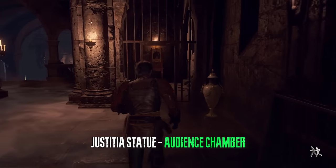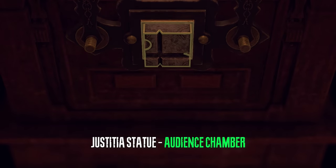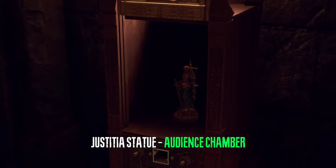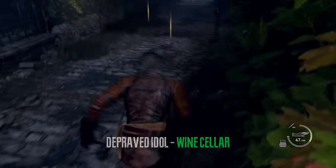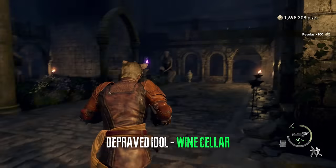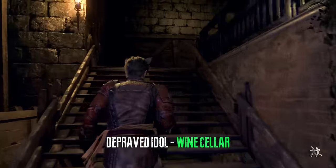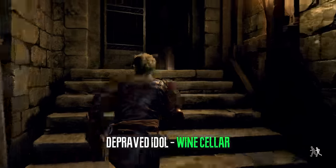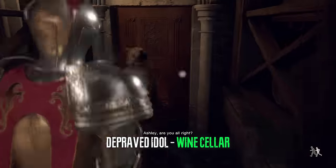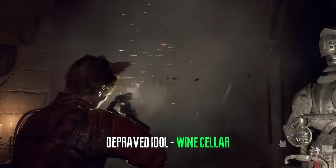Additionally we can solve the cubic device puzzle here to acquire another treasure. Make sure that you have Ashley at this point. We are going to head back through the courtyard and ask Ashley to help us by opening this door, and we can acquire the depraved idol.